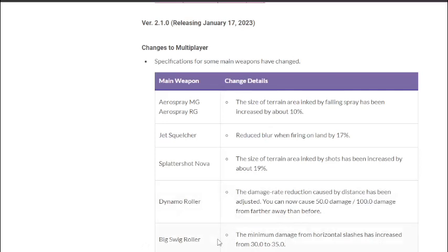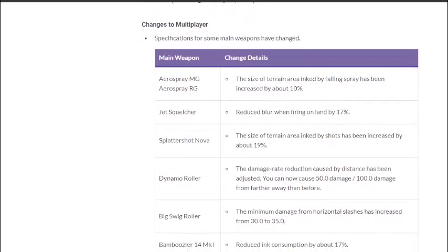The Big Swig really needs a damage buff in my opinion. What they could do is at least give it the ability to roll over people, because right now as it is, it's just not good at all.